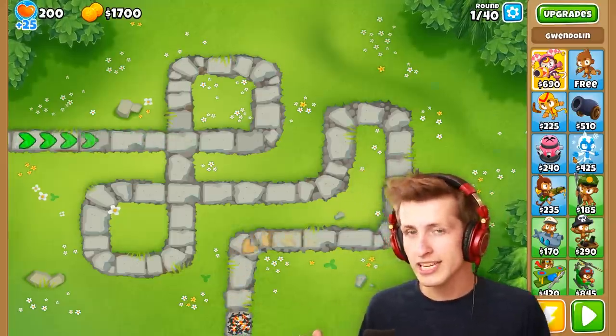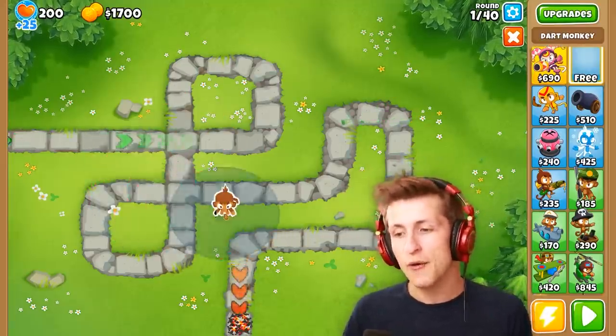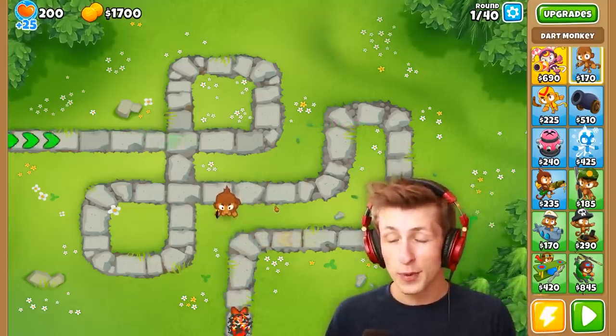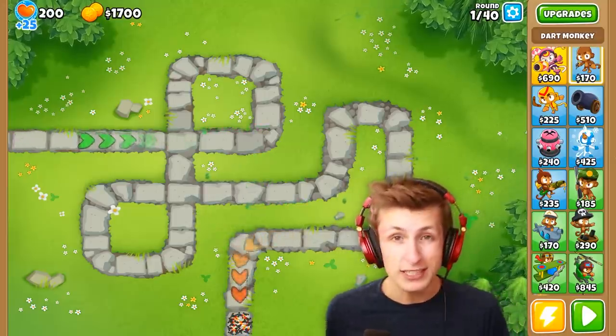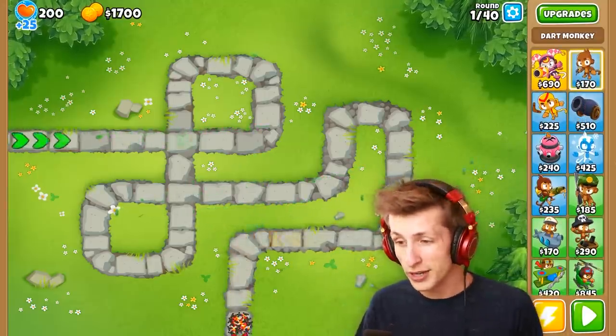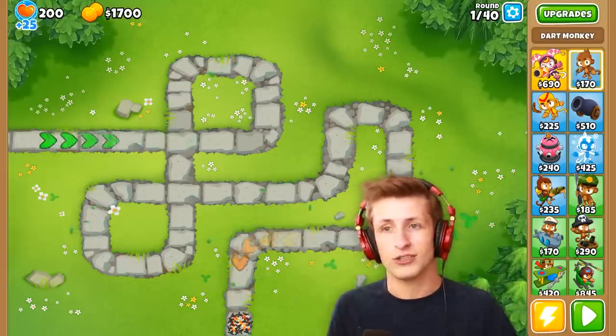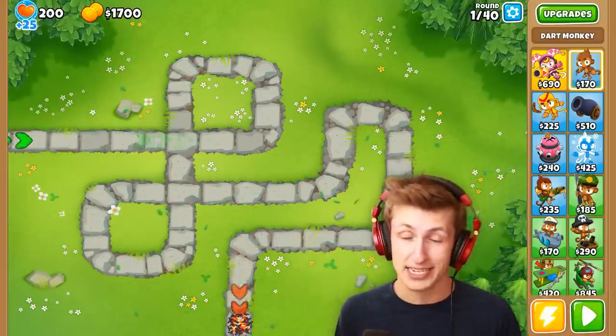One of the newbie-ish things you can do in Balloons is if you get a free dart monkey at the start of the round, you put it down and then realize you placed it in the wrong spot and sell it. Because when you sell it, your free dart monkey is just gone — you don't get it back. That's literally a free $170 you just threw away.